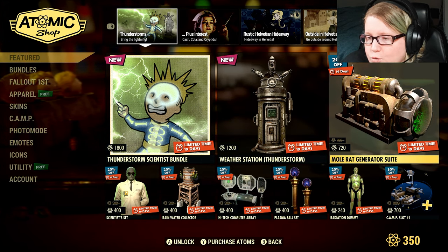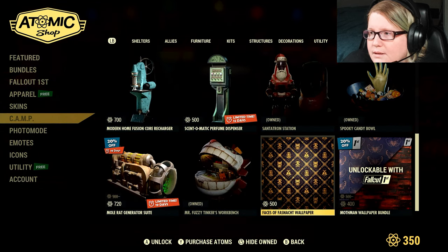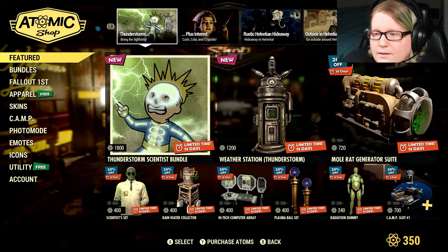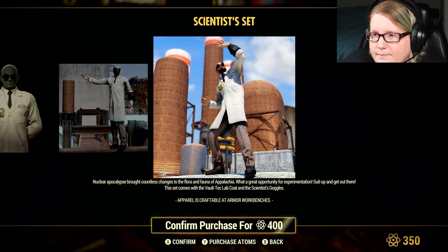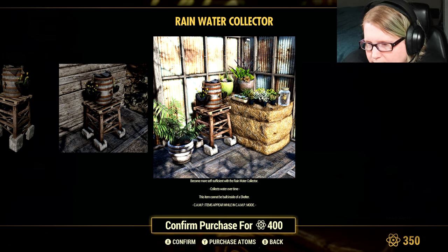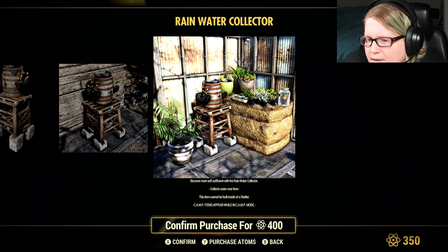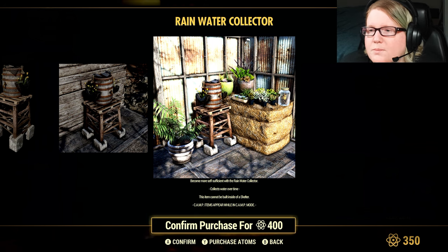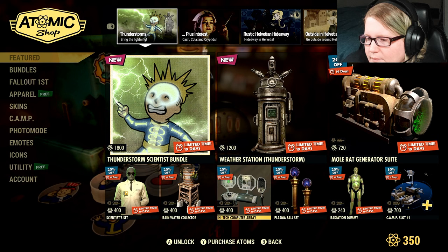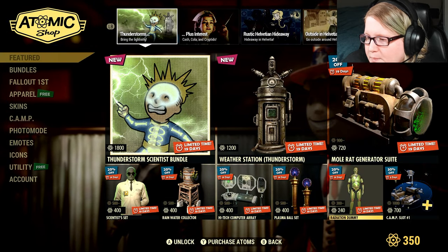Just the suite is 720 Atom. They don't have it separated out — that's too bad. They also have 20% off the Scientist Set at 400 Atom. The Rainwater Collector is also 400 Atom at 20% off — I believe it does Dirty Water, let me know in the comments if you already have it. The High Tech Computer Array is 20% off at 400 Atom. The Plasma Ball Set is 20% off at 400 Atom. And the Radiation Dummy is 20% off at 240 Atom.